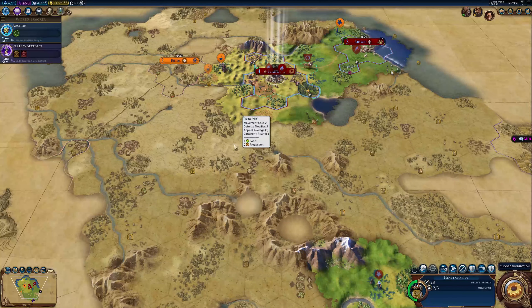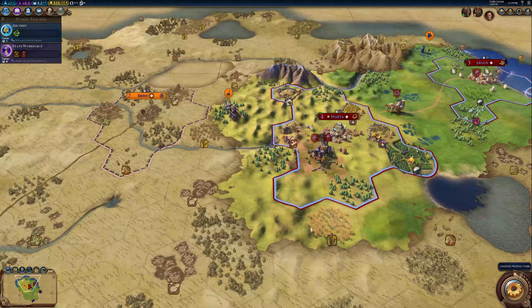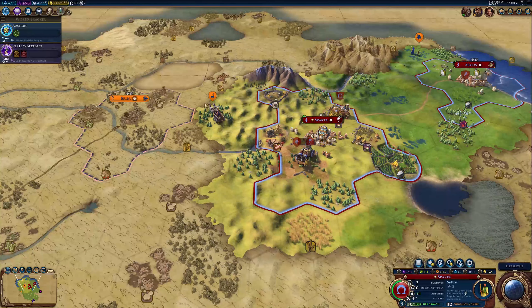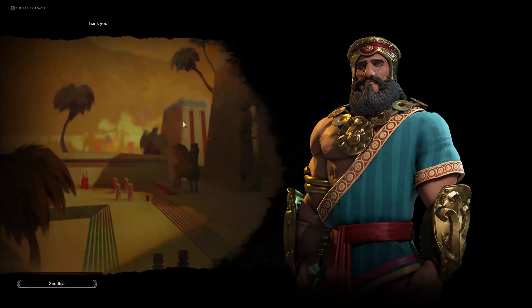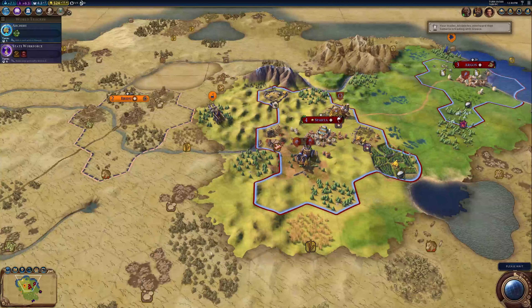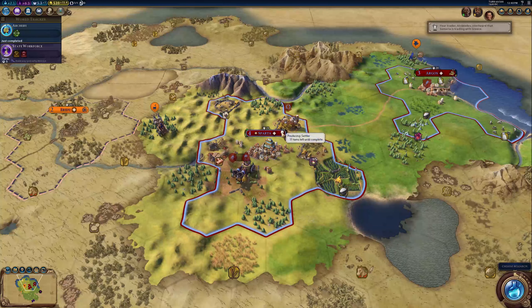Coming over here might be beneficial. When archery is done - he wants a trade. He wants incense and he'll pay me a couple gold. However, I want your borders to be open too. Accept - I'll give you some of my incense for your gold.